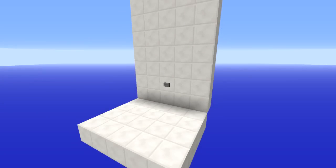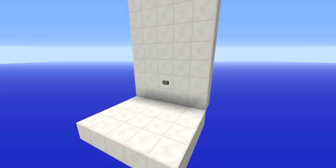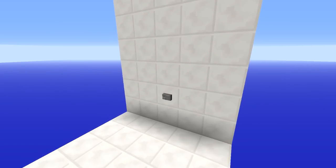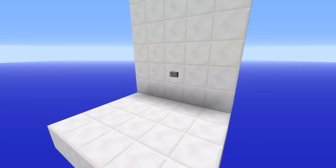Hello everybody and welcome back to another Minecraft tutorial. Today I'm going to show you how to build the wall jump secret entrance, which is probably my favorite contraption I have built in a long long time. This thing is absolutely amazing — it's completely flush, there is a secret entrance up in the wall. To use it, hold down forward, press the button, and you've gone through the secret entrance.